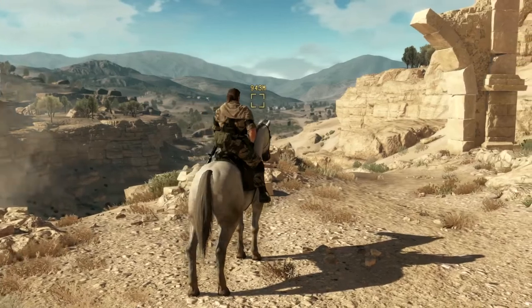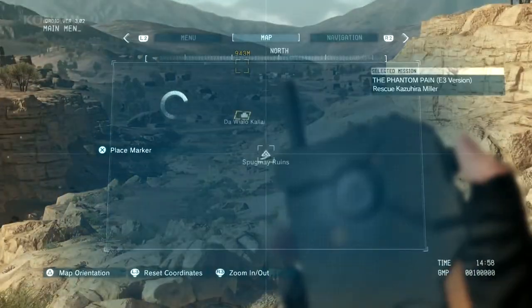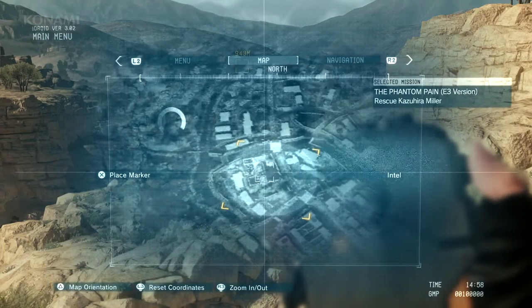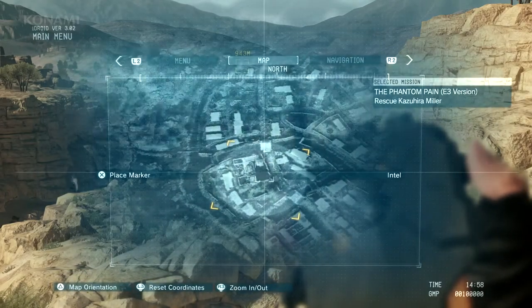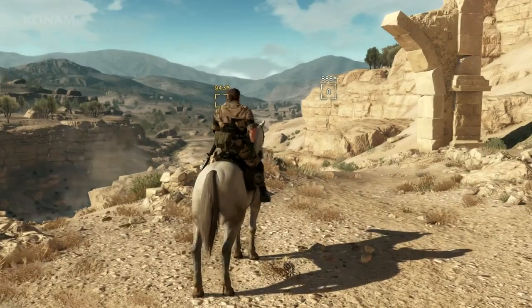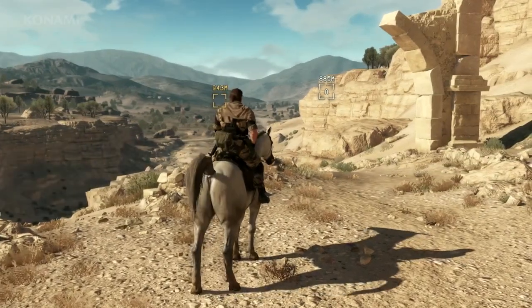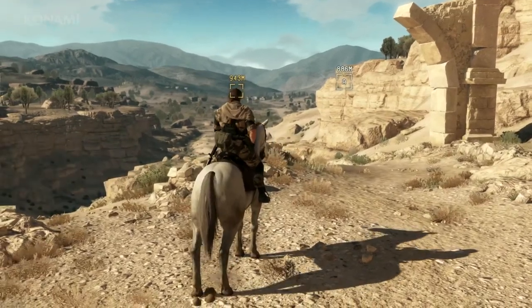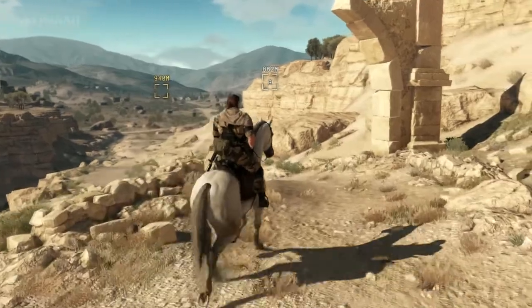To start with, let's go ahead and open up our iDroid. We see here our target area. But before we charge in, we should probably scout out the area, so we'll mark a vantage point on our map. Marker placed — that we can use to scout things out. And yes, your horse will do this in the game from time to time, but we'll just ignore that and move on.